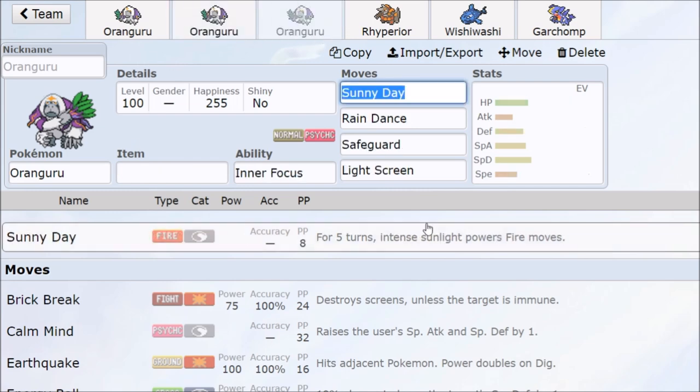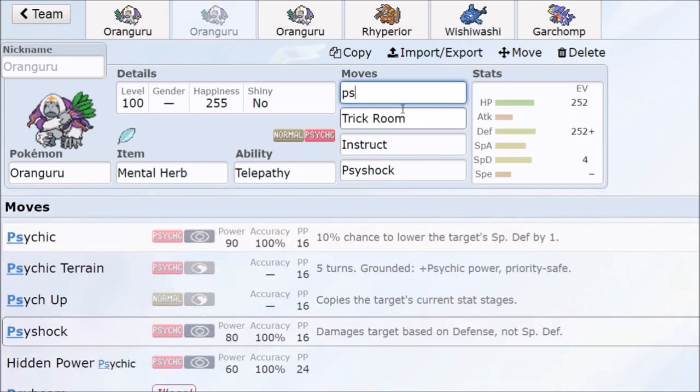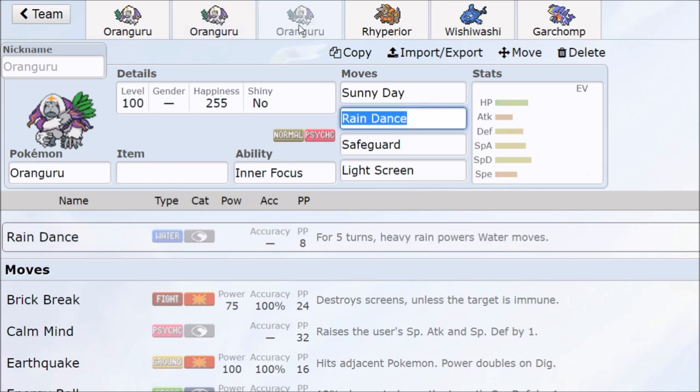There are other options — you can set weather depending on if weather wars are going to be a thing. A good thing about having Psychic Terrain is that if they have a Tappu Koko or any Pokémon that wants a terrain badly, Trick Room plus Psychic Terrain lets you reset it and boost your own damage. You can also Instruct your ally after they use Psychic for a KO, and then they use Psychic again for another KO — a very real possibility.